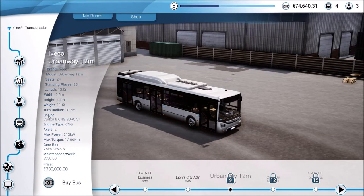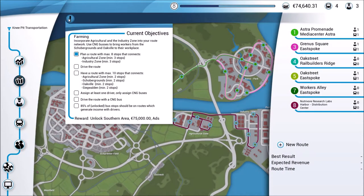Looking at level nine — we are almost halfway through level eight — this is the type of engine and bus we're going to be getting next. That's actually part of where we're going. Coming back over to our route planner and current objectives, we can see CNG buses. We need to get to level nine in order to really work through some of that, and 85% of bus stops should be on the routes.